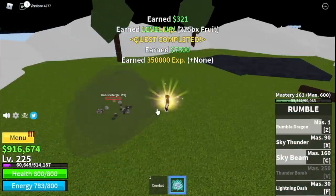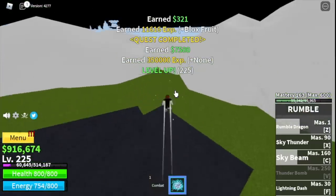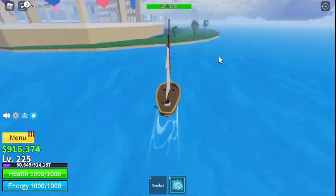The new skill is Sky Beam at mastery 160 — one of my favorites. It's really cool and the damage is really, really high. Again, the goal is level 225.